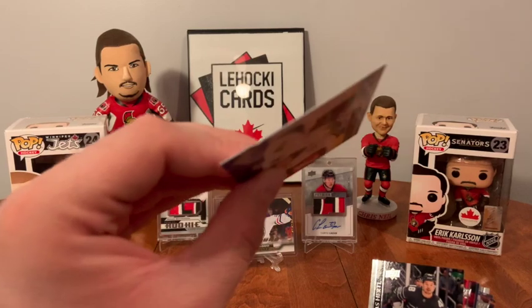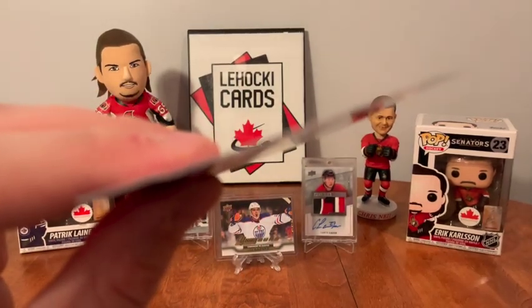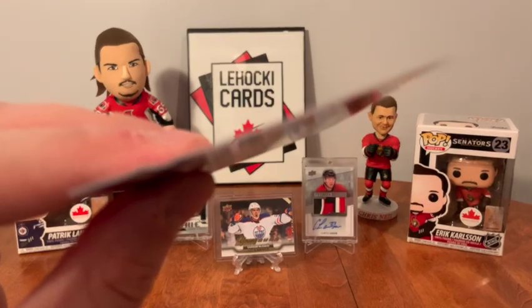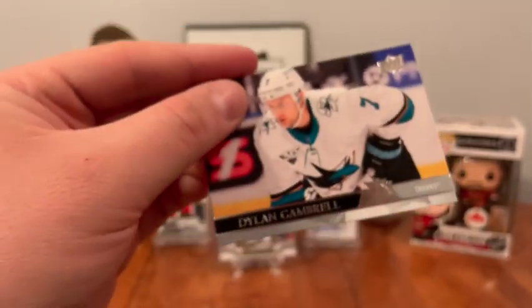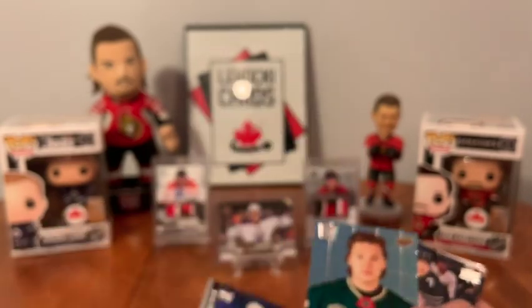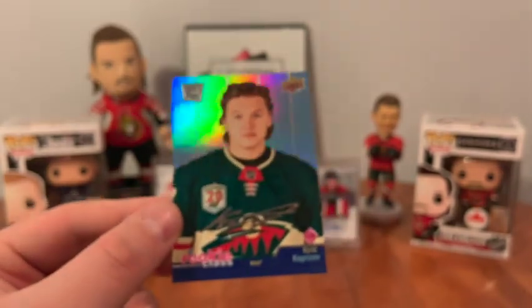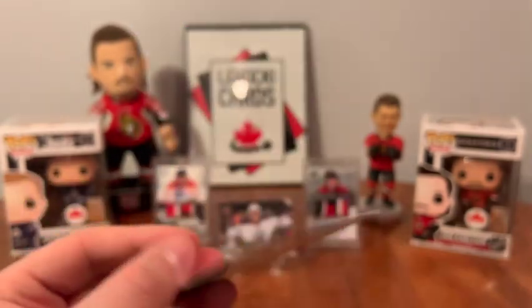I'm having a hard time centering this — you can see how waved it is and it's on an angle there. It's not the nicest, but: Dylan Gambrell, Thomas Hartle, Derek Stepan, Johnson. Nice — Rookie Class Kirill Kaprizov! That's decent.